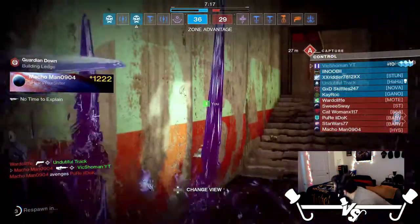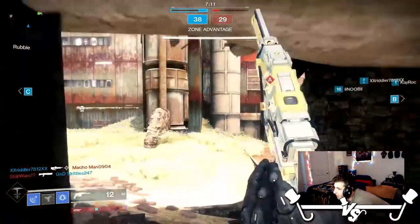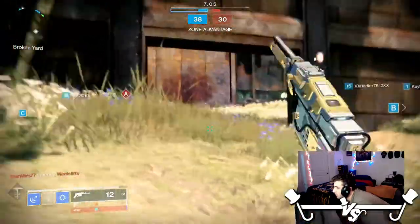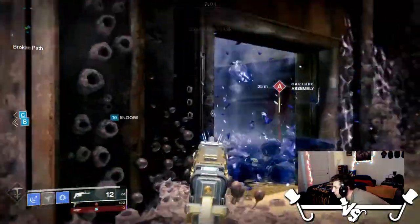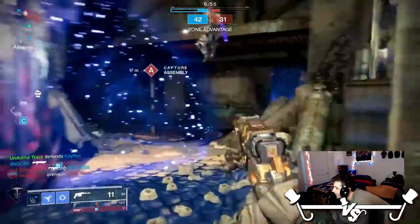The only hand cannons that could out-range it are Not Forgotten and Luna's Howl, but that's because Magnificent Howl doesn't have range drop-off. Also they're just bugged right now — doing more damage than they should. They never mentioned it in the TWABs, so maybe it was intentional.